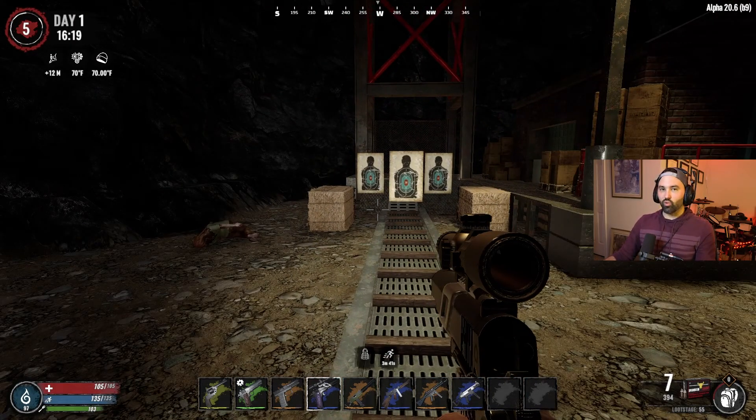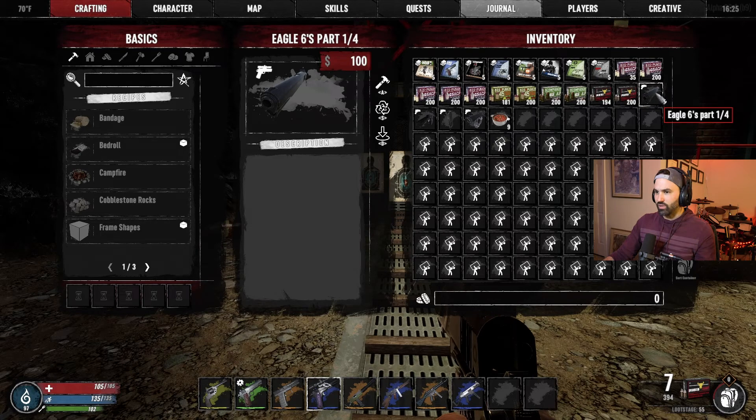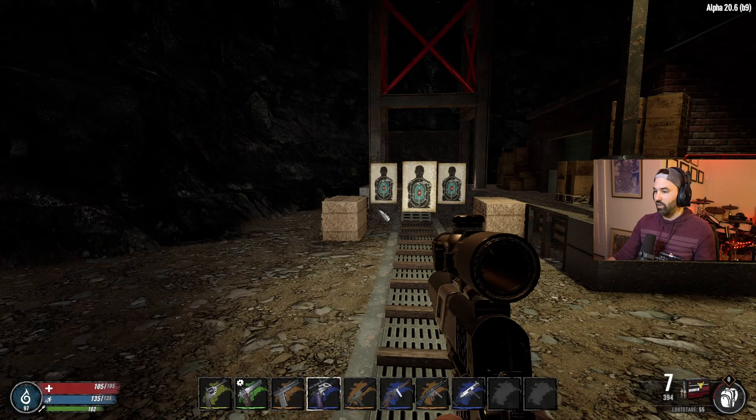Next on the list is a really special pistol here. This one is the Eagle Six. I don't believe you can find these in loot or at the traders at all. I think what you have to find — you actually have to find the parts for this. There are four different parts: what appears to be the barrel, the frame, the magazine, and then the little scope. And once you have all the parts, you can actually put this thing together.